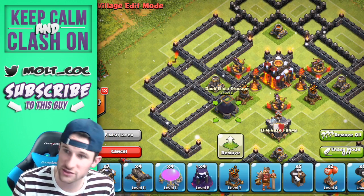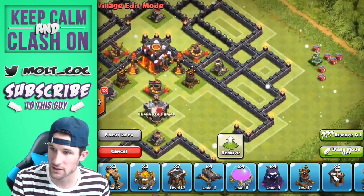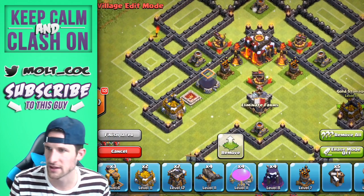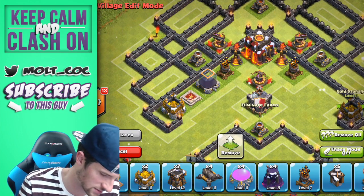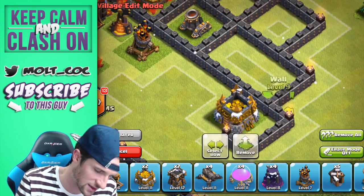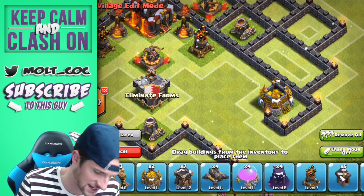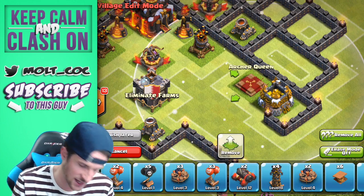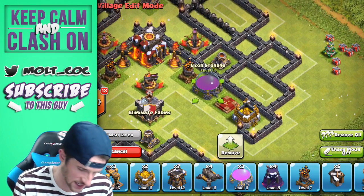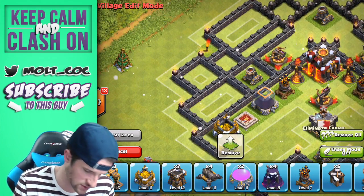We're going to bring in our dark elixir storage, then our King, and then one of our gold storages — and do the same thing down here. There's an extra gap right here that's intentional: two walls right here so that if a wall breaker hits, it won't get into that section. Let's bring in our Queen, another elixir storage here, elixir storage here, gold storage here, and elixir storage and dark elixir drill over here.